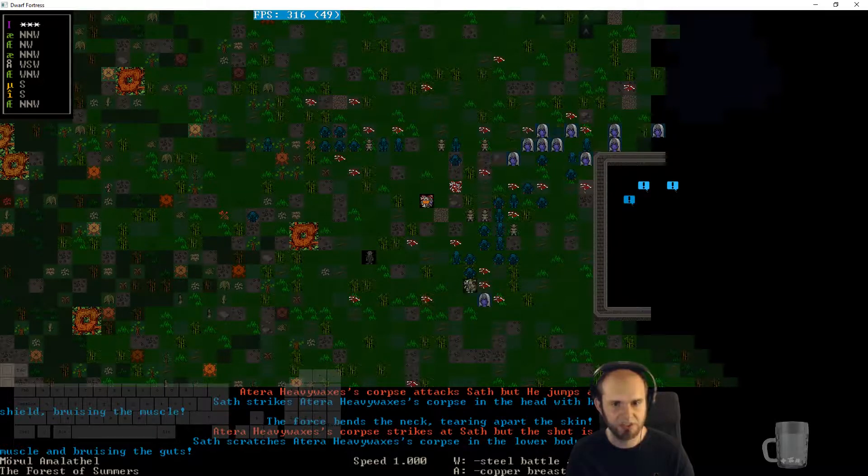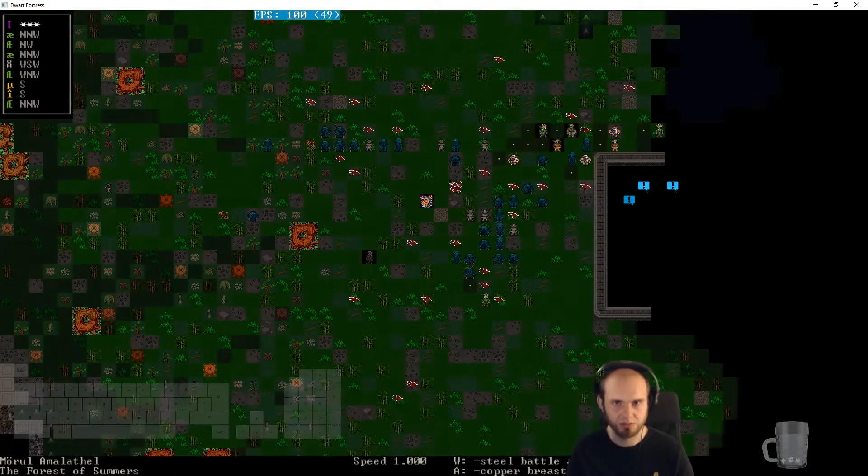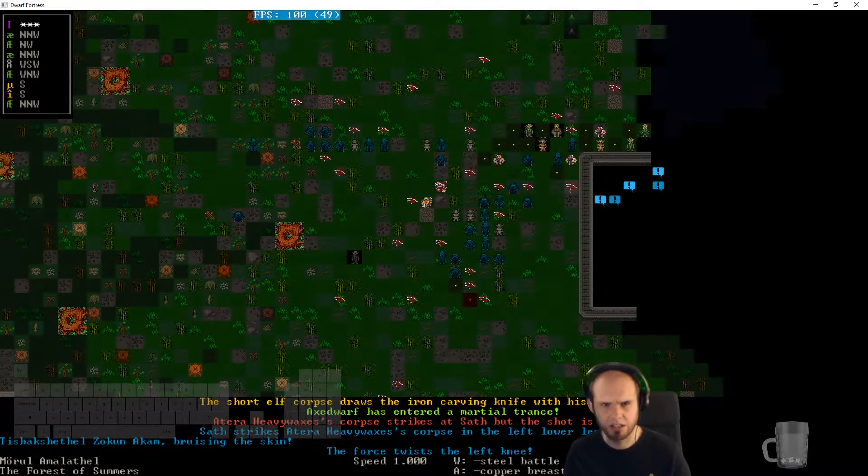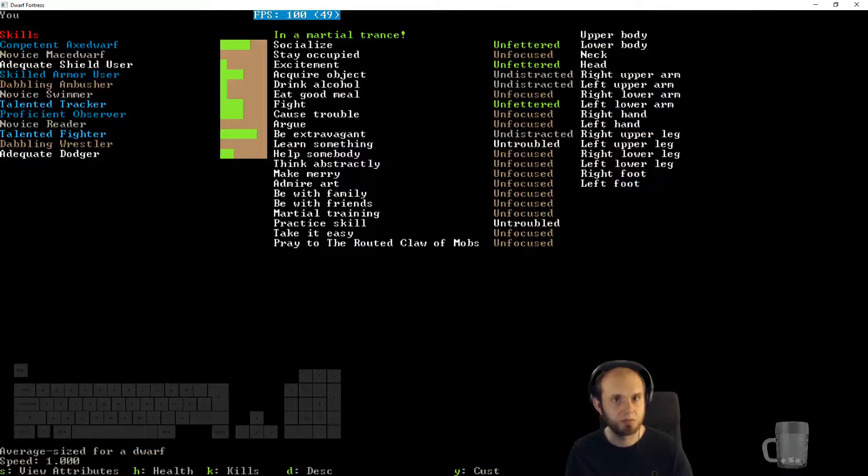Saf attacks with heavy waxes — bruising and bending the neck. Corpse lower body, you're not doing much. An ex-dwarf has entered martial trance! Who is the ex-dwarf? Can zombies enter martial trance? Oh wait — I entered martial trance! I'm back — ex-dwarf, yeah. That is great!